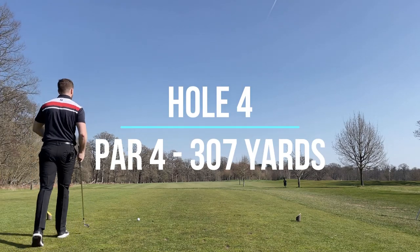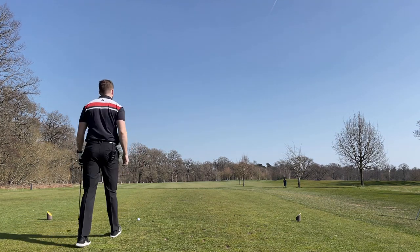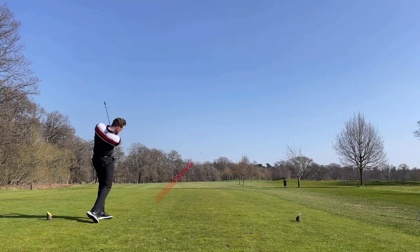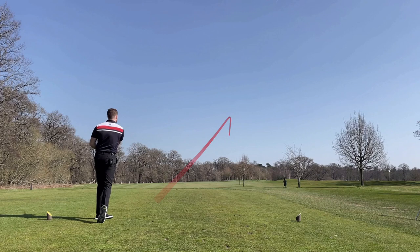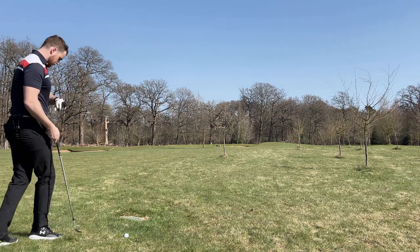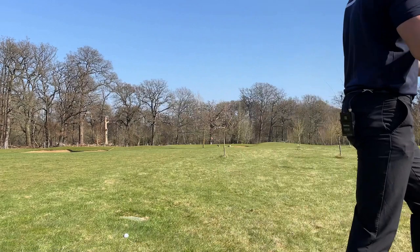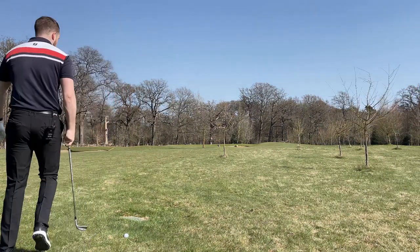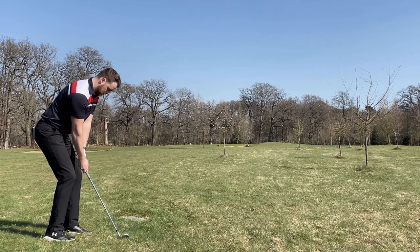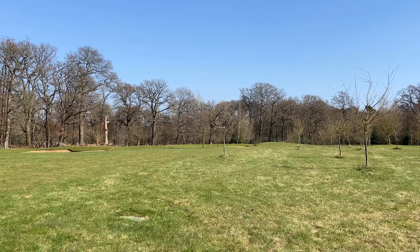It's a nice short par four — 300 to the middle, pin's at the front so it's 287 to the front. I'm going to play four iron and leave myself a nice wedge in. There's a bit of room on the left with a fairway bunker for the middle hole, so I'm going to play it straight at the pin. A little bit right. Should be okay. So I've got 109 to the pin, 95 to the front. I was about to take 52 but the pin's at the front so I'm going to play 56 and try and get some spin on it. Wind's slightly into me as well — see if we can get it close. Right next to it.